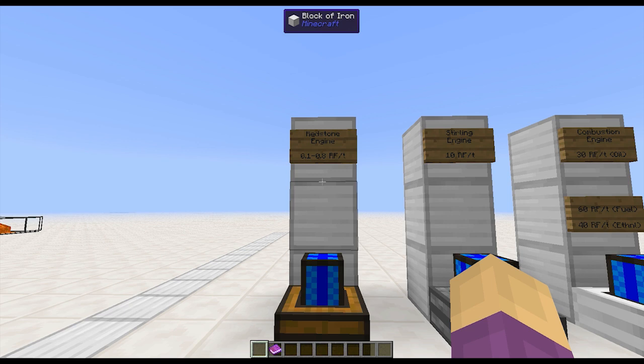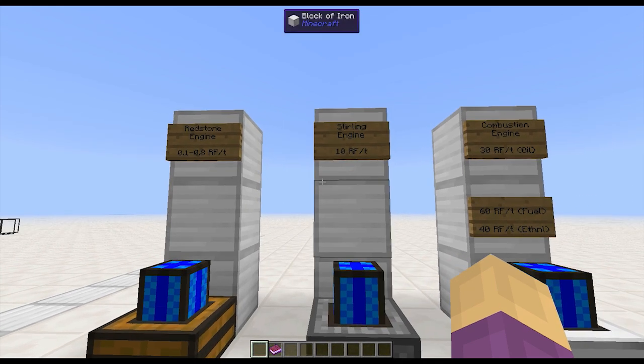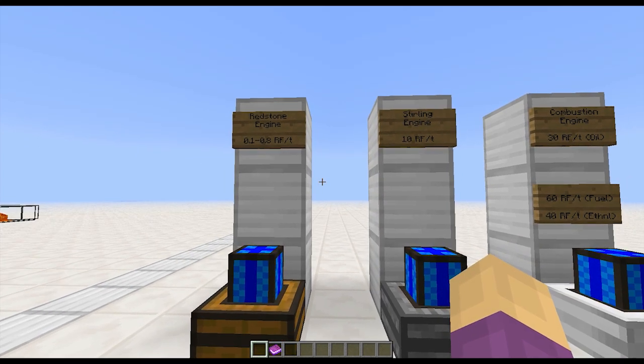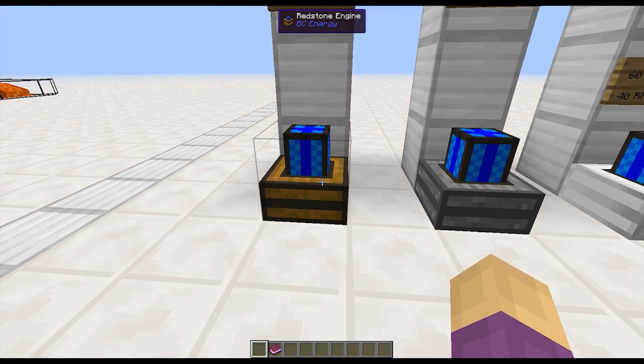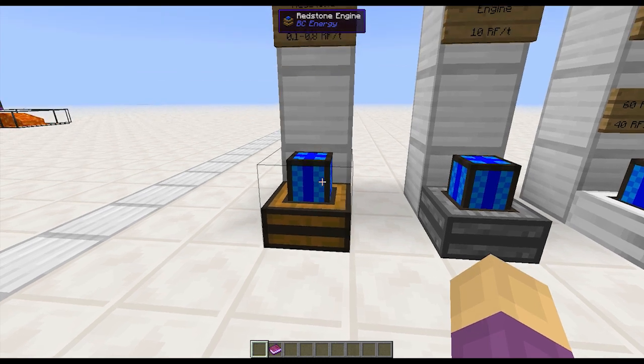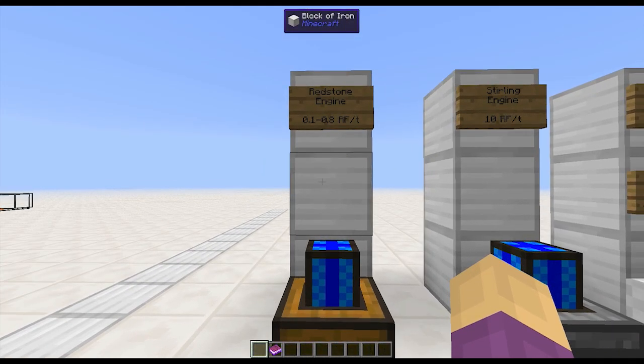We have the redstone engine — this whole section here is BuildCraft. We have the redstone engine, the sterling engine, and the combustion engine, three different sets of power that vary in different ways. The redstone engine only requires a redstone signal, whether that be a lever, a torch, a block of redstone, whatever. It starts winding up and gaining speed. The more speed it has, the more power it puts out, which ranges anywhere from 0.1 RF per tick at the very beginning to 0.8 RF per tick.